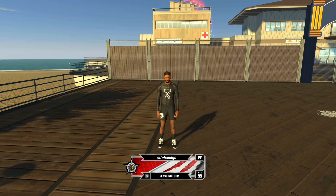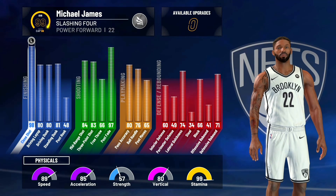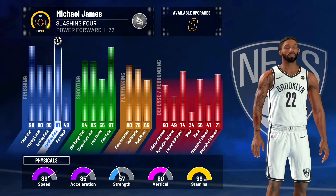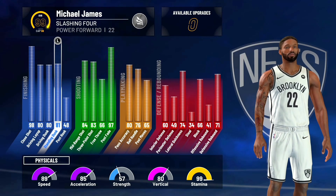This build is really really fire, it really can do everything — it can iso, it can dunk, it can shoot, and the shooting is way better than I really thought it would be. I'm gonna go over my attributes real quick. We do get contact dunks and takeover, and it is a lot better finishing than my normal stretch. My normal stretch of contact dunks only gets five, so this is just a little bit better version.